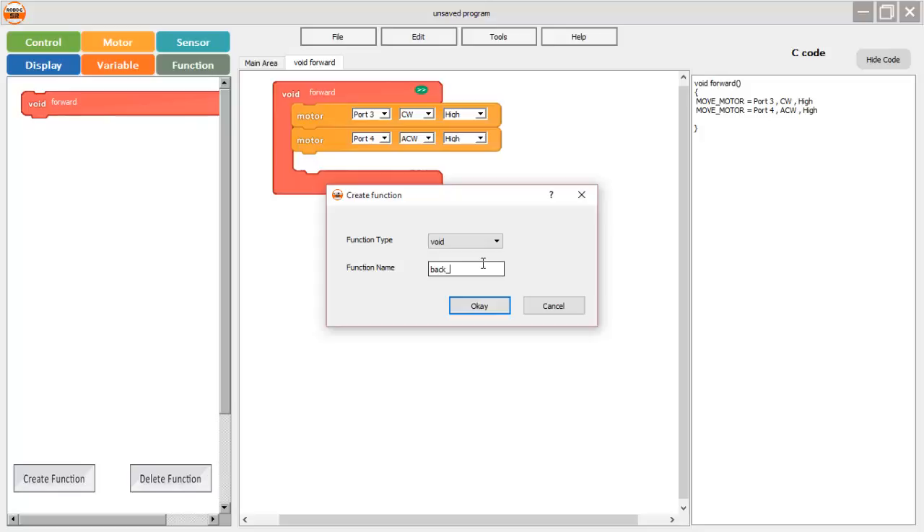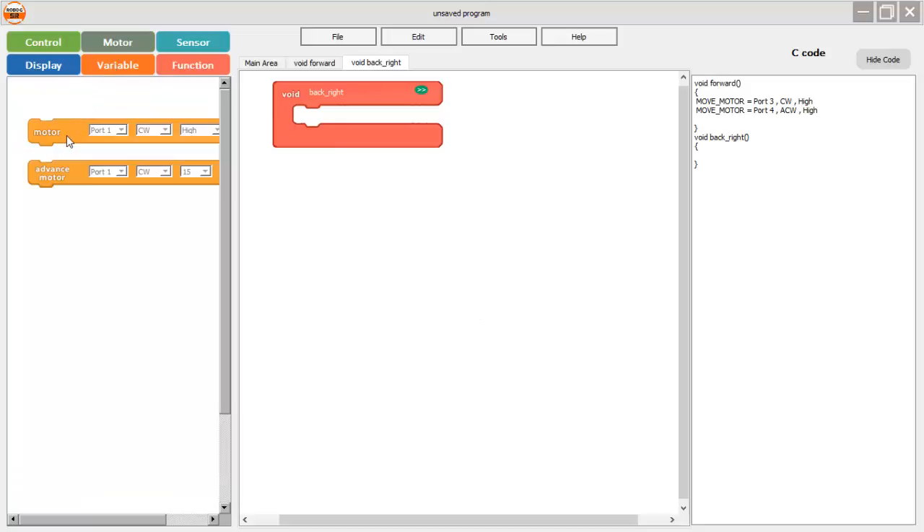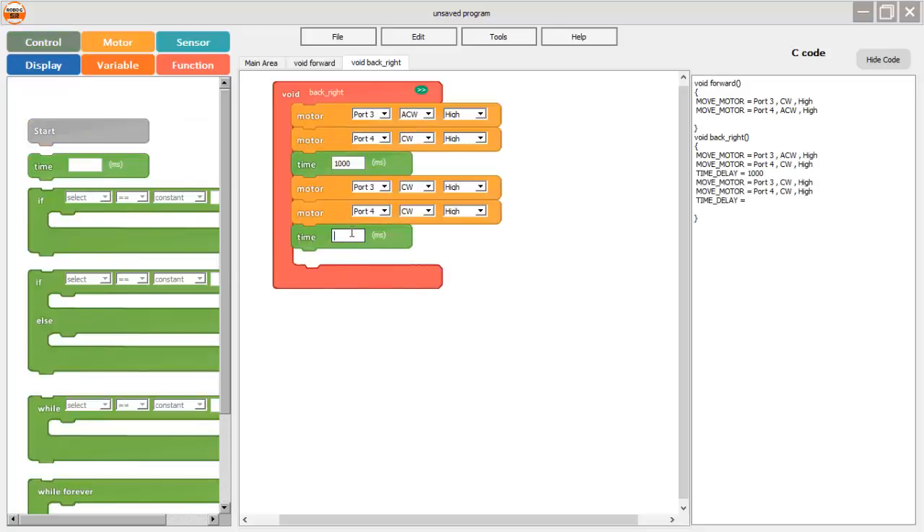For the back-and-right function, I take motor blocks and select motor port 3 and port 4, setting anti-clockwise and clockwise direction to move backward. I add a time block of 1000 milliseconds — one second — for the backward movement. Then I drag two more motor blocks, selecting motor port 3 and port 4 both clockwise to turn right, with a time block of 400 milliseconds. The timing varies according to the weight and size of your robot.